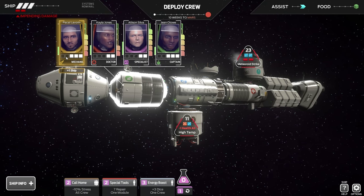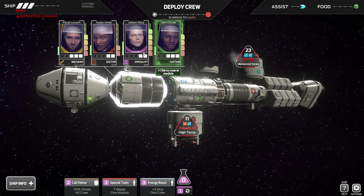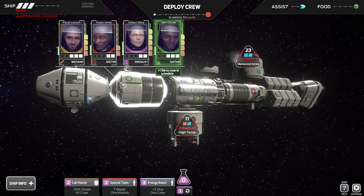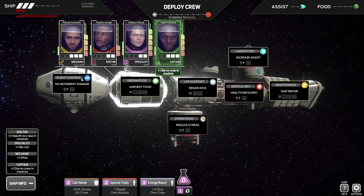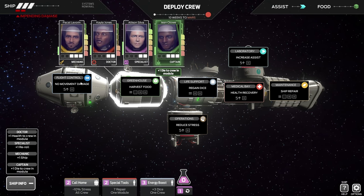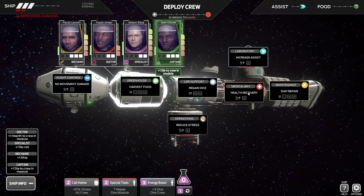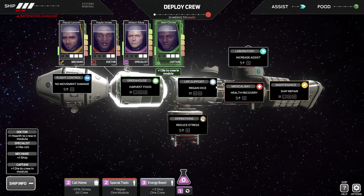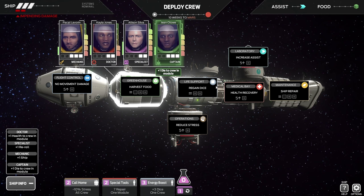These portraits are our crew members. The white blocks next to them are the dice they can roll with — one food restores three dice. They expend one die every turn when they first roll. The captain can use her ability to give dice to every crew member in this module. If we click ship info, we can see what every module does: flight control prevents movement damage, the greenhouse harvests food, maintenance repairs the ship, and there's a medical bay too.